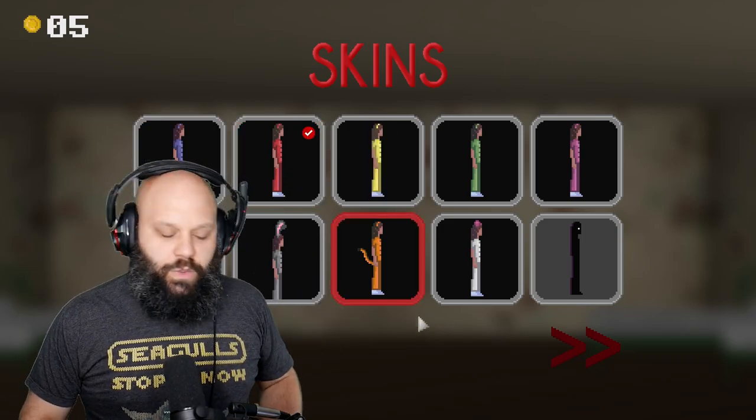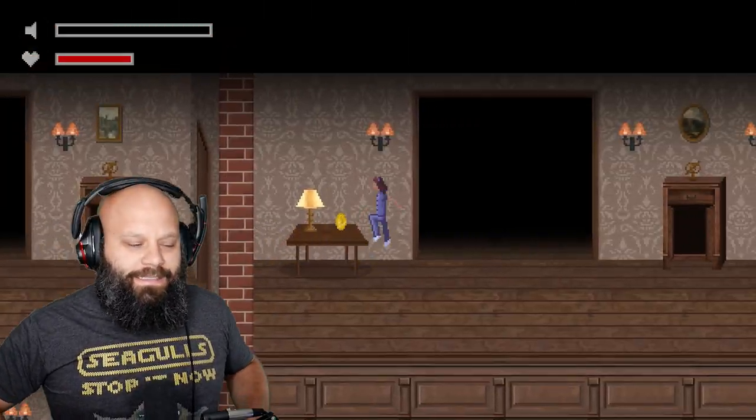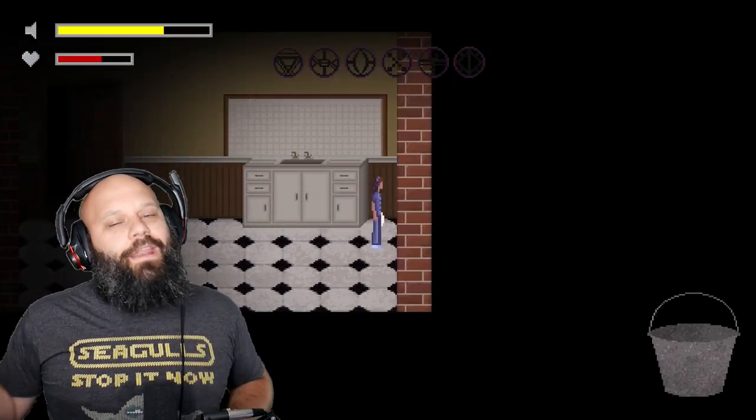Saiyans, the first one — so we'll just start with this one. Look at that one. The way that you unlock these skins is quite simple: all you have to do is collect the coins that are scattered throughout the level.